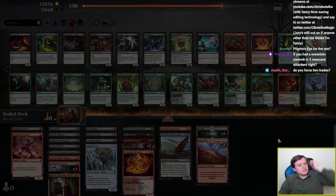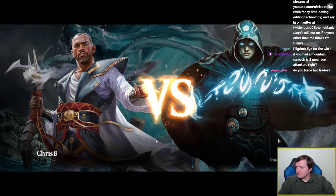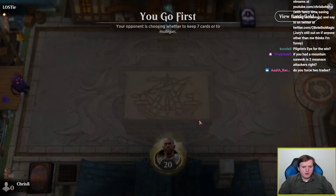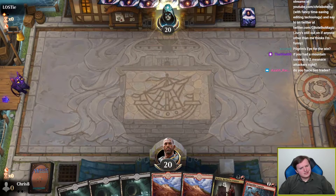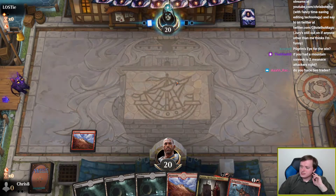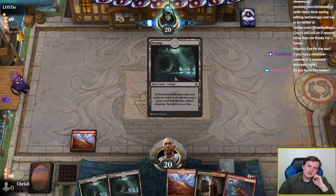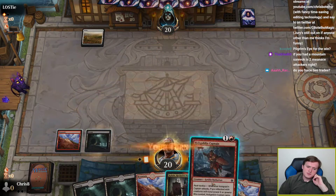We'll take the play. Is this a keepable hand? Not really, but maybe. I mean, I don't want a mulligan — that's not good in Limited. We'll just topdeck good cards and call that fine. Or lands — that's an option too. So either Indestructibility or Patriar's Blessing in hand.